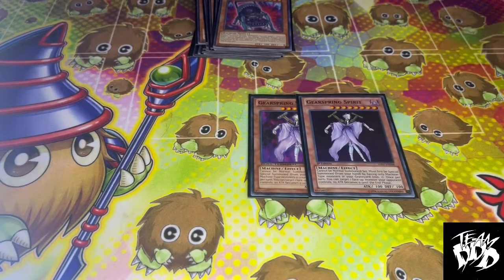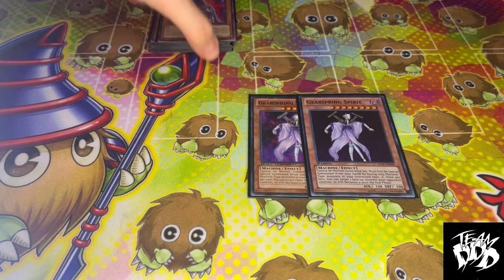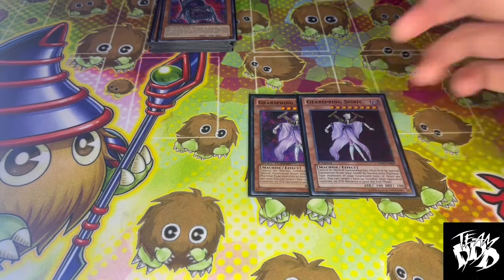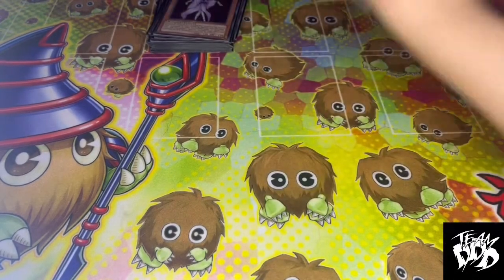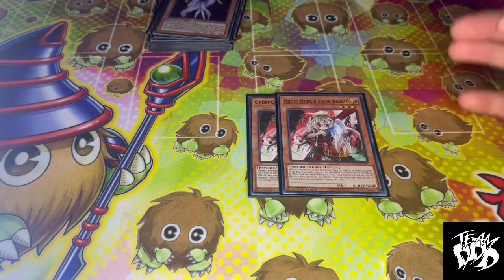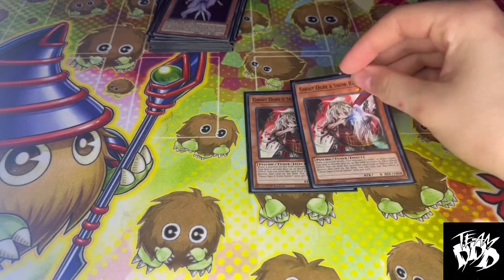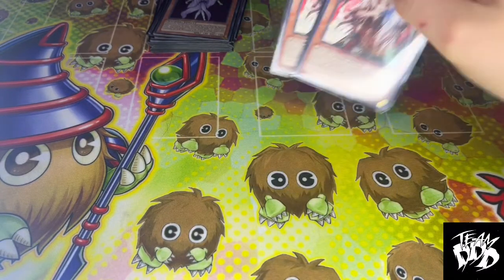Two Gearspring Spirit. Gearspring Spirit is great for Gimmick Puppets because the whole deck is Machine-based. So if you have at least 1 machine in the graveyard, you can Special Summon this and then make one of your opponent's monsters' ATK become 0. I play 2 Ghost Ogre just because Ghost Ogre has been good this format. You can definitely switch this for any hand trap that you want, but I like Ghost Ogre with this deck.